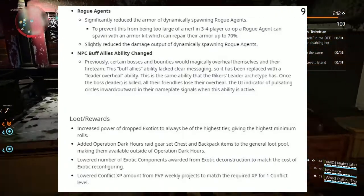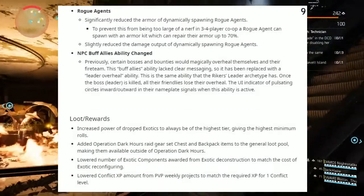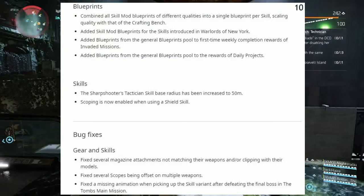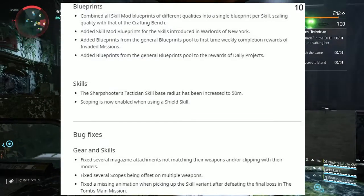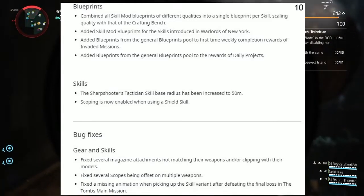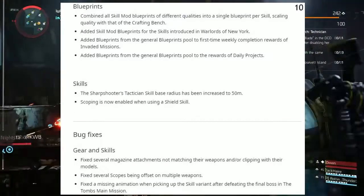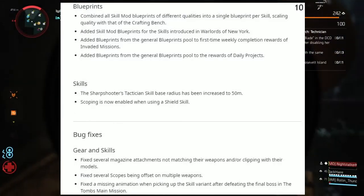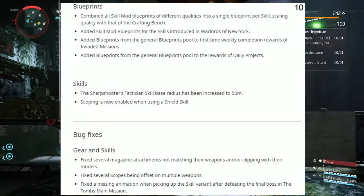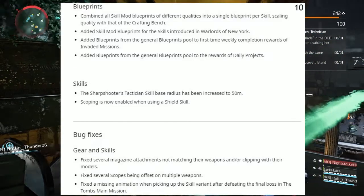Also, lowered Conflict XP amount from PvP weekly projects to match the required XP for one Conflict level. Under Blueprints: combined all skill mod blueprints of different qualities into a single blueprint per skill, scaling quality with the crafting bench. Added skill mod blueprints for skills introduced in Warlords of New York. Added blueprints from the general blueprint pool for the first-time weekly completion rewards of Invaded Missions, and added blueprints from the general blueprint pool as rewards of daily projects.